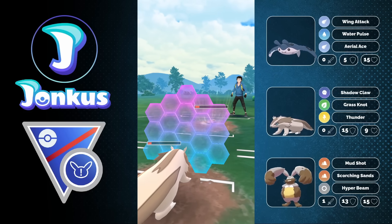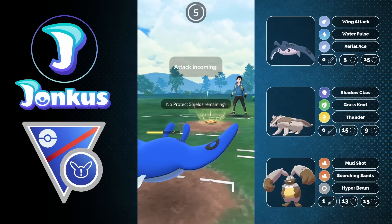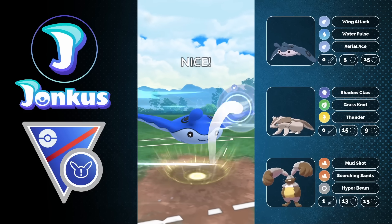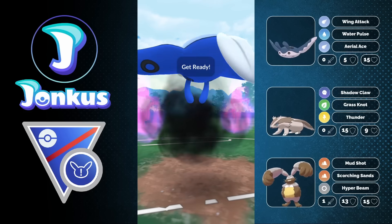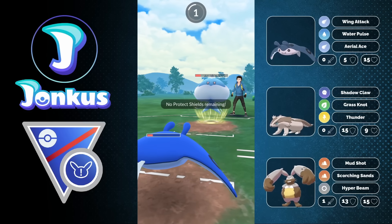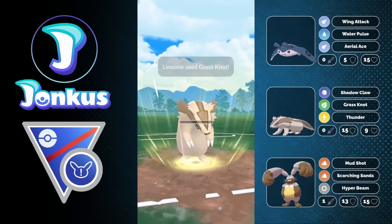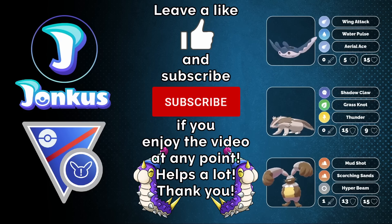We're forced to catch the next charge move on Mantine — this works out perfectly, it's just Mud Bomb, not Discharge. We go for Aerial Ace spam and we're still in the top spot with a shield left. They allow me to go for another charge move, forcing a shield from the opponent. Lainoon still has Grass Knot stored up, and after getting knocked out by Shadow Ball, it easily knocks out the opponent's Jellicent. It comes down to whether we can farm down Stunfisk — and we can. That's it for the video. Hope you enjoyed it. Leave a like if you did — definitely a solid team to use if you want to have some fun with Lainoon. See you then, bye!